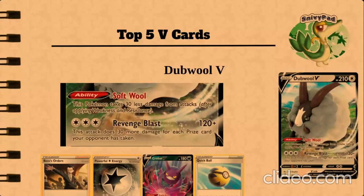You can use Boss's Orders and bring it up so that you can knock out whatever you want. You can use the Quick Ball or the Crobat to bring it out. Crobat would really be the worst case scenario because you really want to use Quick Ball. Quick Ball can really guarantee you that you get it.